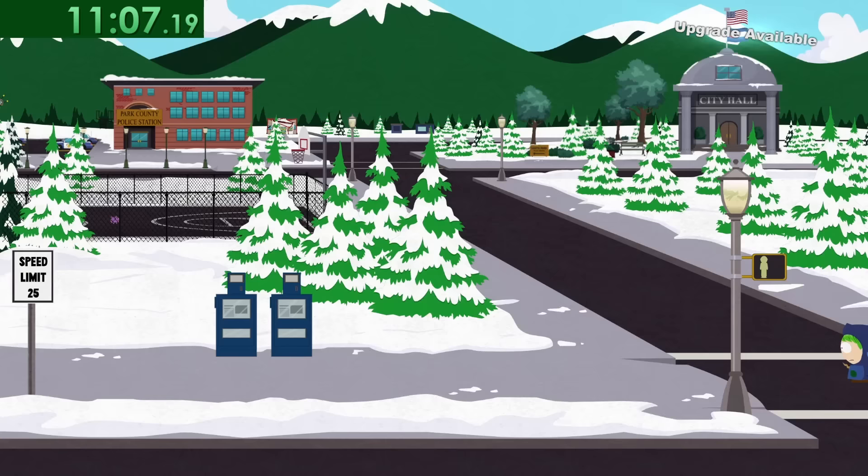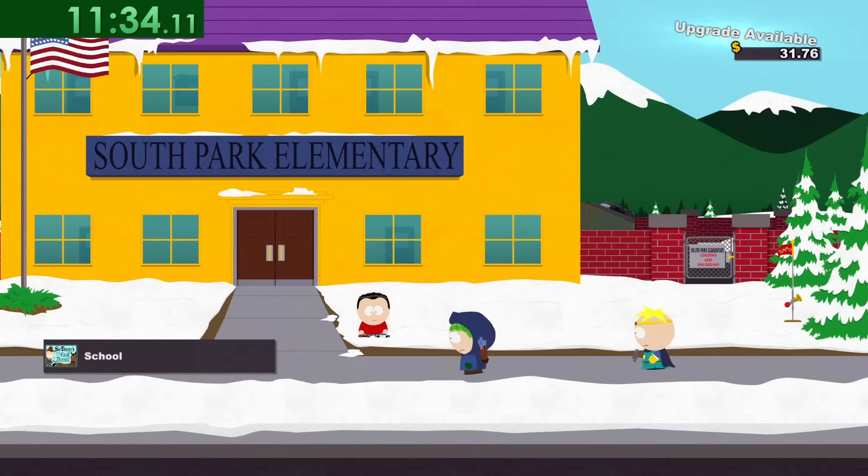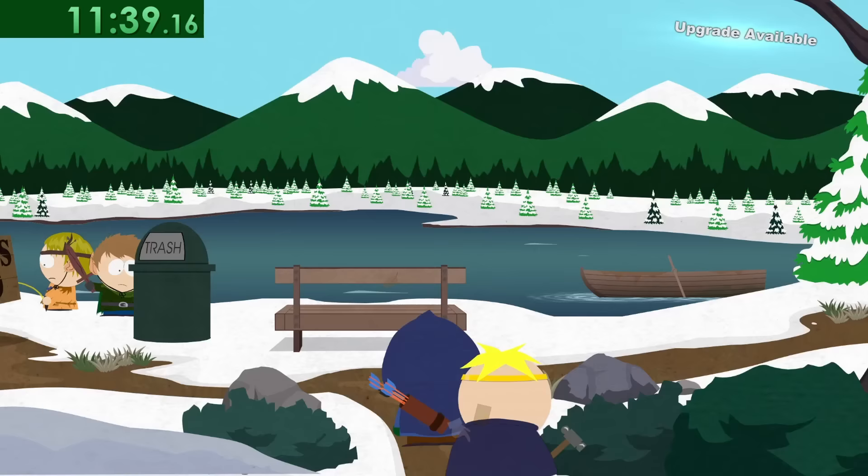Now we get to explore the rest of the map, which is way more interesting. We position ourselves right in the middle of these two newspaper dispensers and attack — money will come out of both with one attack, which is a huge time save. Then we get the two parking meters to collect a bit more money. Next, we pass the school and need to avoid these elves — if any of them hit us, the run will be over since it will trigger a battle which is super slow.